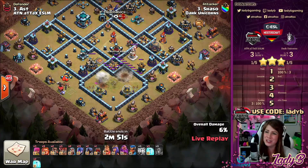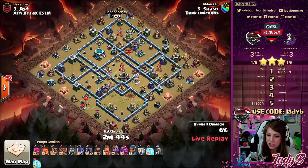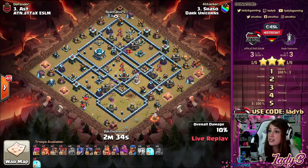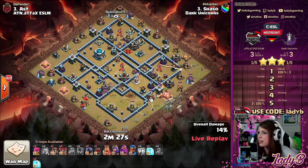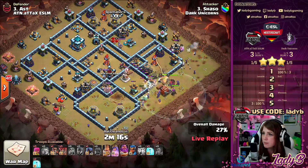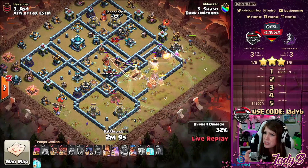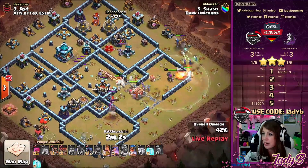Shazo coming in with more Frozen Witch action — dirty spam style! Zap-quake again, sectioning off a good chunk of the space. Taking down the Eagle is huge — it won't be bearing down on the witches now, giving them easier passage through. Yes, we have Scattershots to worry about, but they're all lined up in nice positions through this base. The Log Launcher — and when we see this attack strategy, the Town Hall is always the last remaining thing, so you need those backup freezes to finish the job.